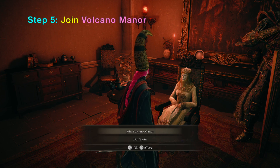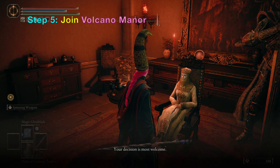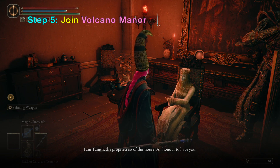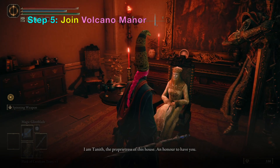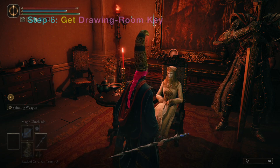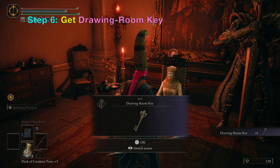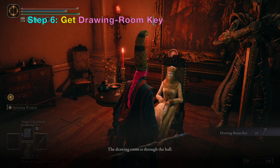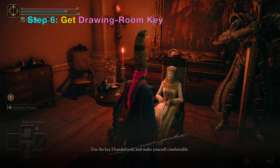Agree to get the key. Your decision is most welcome. Now you belong to the Volcano Manor family. The drawing room lies down the hall — make yourself comfortable. I am Tanith, the proprietress of this house. The drawing room is through the hall; use the key I handed you and make yourself comfortable.